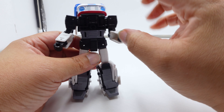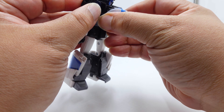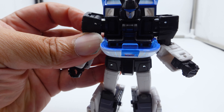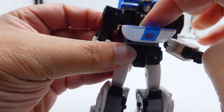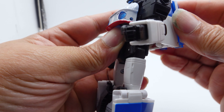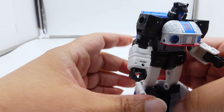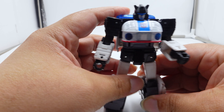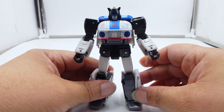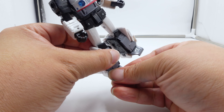Flip the fist out. The faux chest will come down — there's a clear tab right there and it's going to go right in that slot. Put that in there, pull the backpack down, give it a little push down, and boom — you've got Cybertronian Jazz. This one just looks so much better.